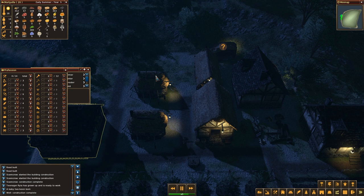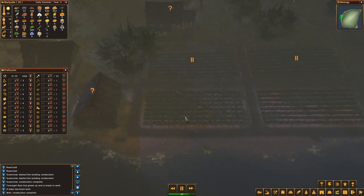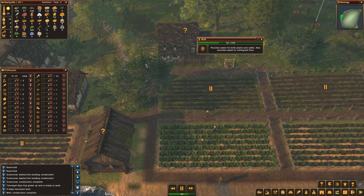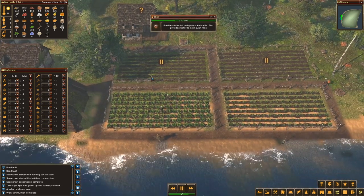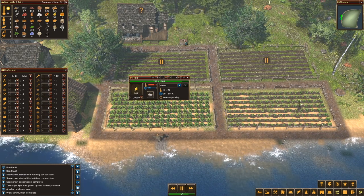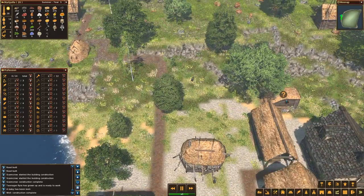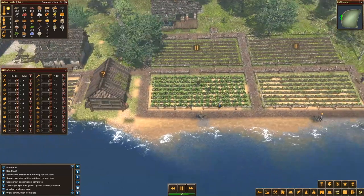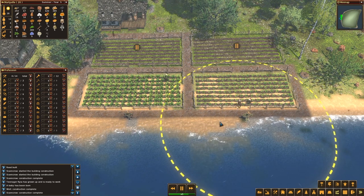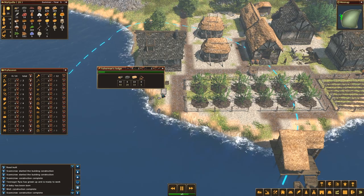The well construction is complete. So I have the scarecrow going, and another scarecrow — the well is done. They do use the well already, so that's good. We'll have fruit — I think it's the first year I will have fruit actually. The scarecrow is done too. This guy will go help building the fisherman's hut, which still needs some stone. Do I have stone? Yes, I still have stone, and I have a stone quarry up.